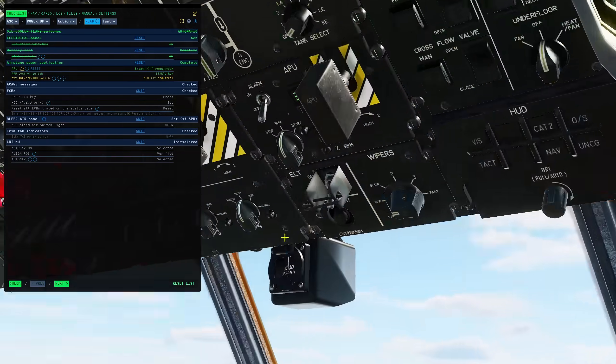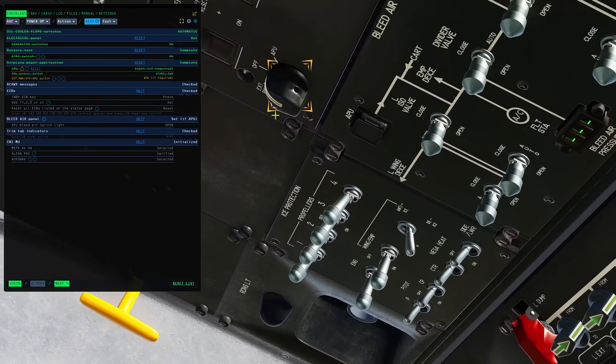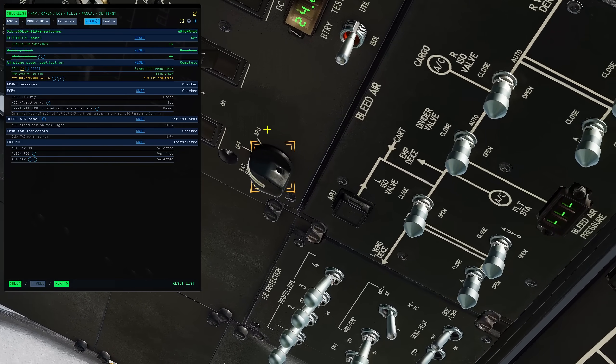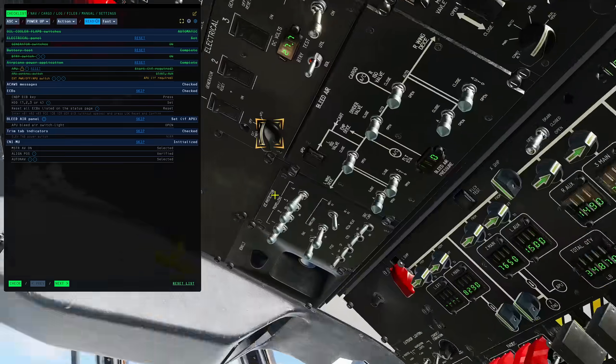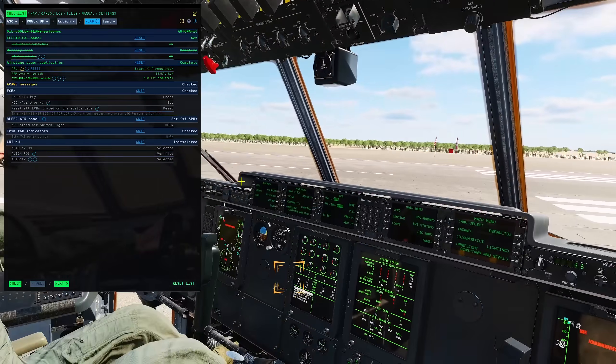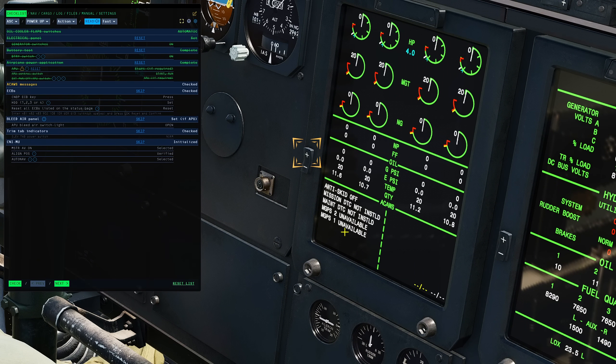I've got a master caution — I'll deal with that later. We have exterior or APU power. We want to take power from the APU since we've just started it. Next is a caution message — I'm going to zoom in. It's asking us to check screen number two. Anti-skid is off, DTC is not loaded, Magpurs two and one are unavailable. Those will disappear shortly and the DTC we can't deal with at the moment — basically nothing super important there.